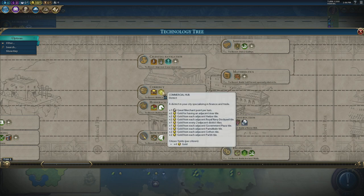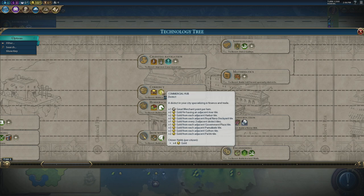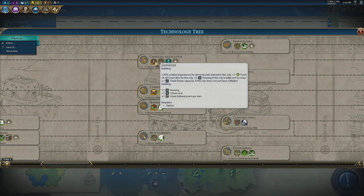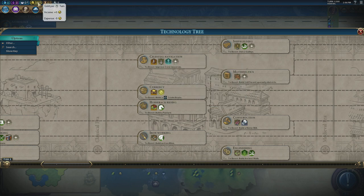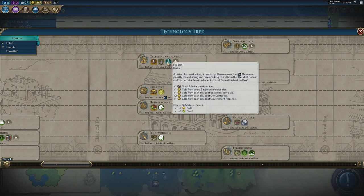Commercial hubs and harbors are good districts, but you never want to build both. If you have a harbor next to a commercial hub you do get adjacency bonuses for gold, but you should really only have one or the other — the market and lighthouse buildings each give plus one trade route capacity, but stacking both doesn't give you a second trade route. Trade routes are good; the more you have the more gold you get, and gold can buy diplomatic favour. But as of the updates, once your diplomatic points go over 10 the AI stops trading you diplomatic favour, so gold is less essential in the late game.